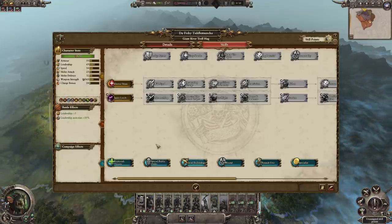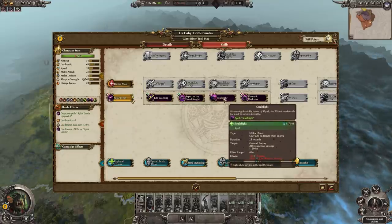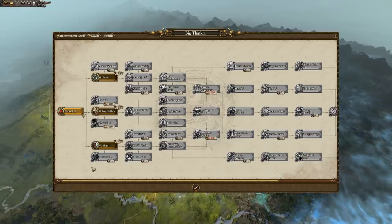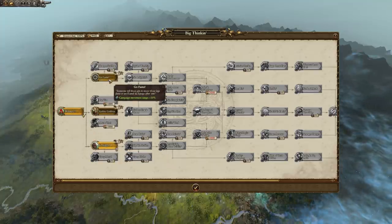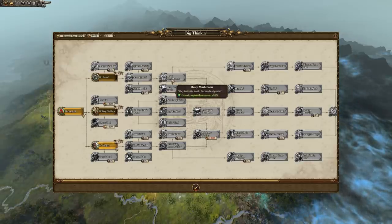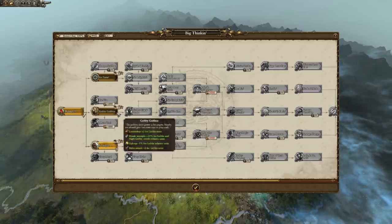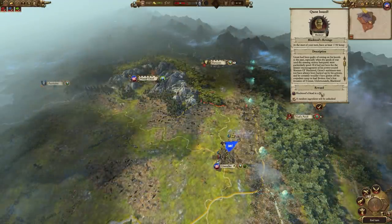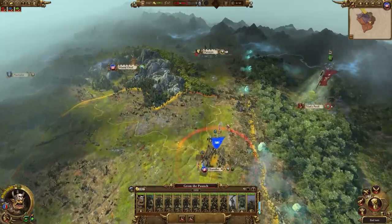Grom can still be useful even though he's not very tough, as he can get away from stuff pretty easily on his chariot. For your river hag, Soul Blight is always a good spell to take early as it reduces enemy armour — you can cast it on a group of enemies to really help the gobbos. For technologies, I like to go with Go Bigger or Go Faster first, then work your way to Healy Mushrooms which give plus-10 replenishment, and then No Complaining for three obedience. You'll be getting a bunch of quests too, which you'll probably complete automatically as you go.